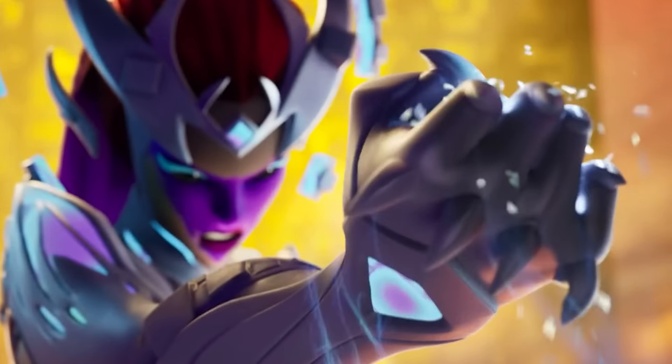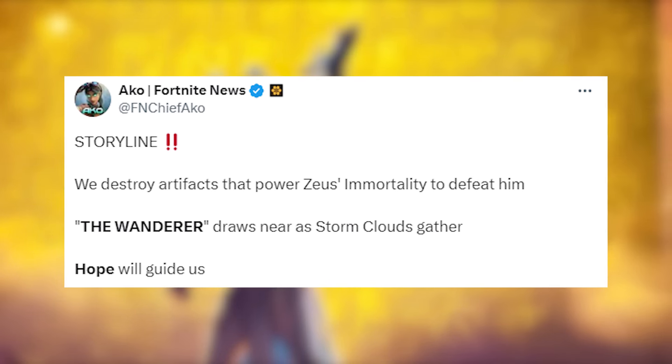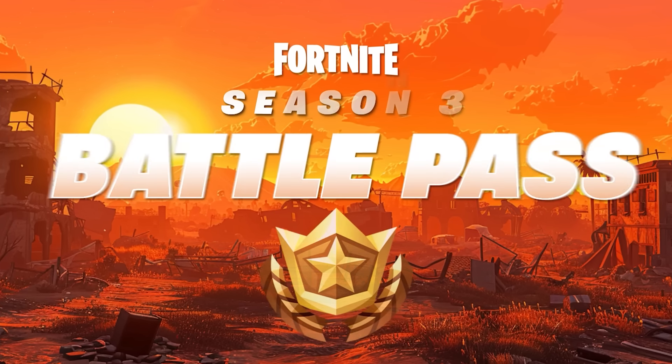The secret skin for Chapter 2 Season 8, the Cube Queen, has made her way back on the island, with a new villain friend — the new Wanderer skin for Season 3 — a secret skin that's going to be added for our Battle Pass.